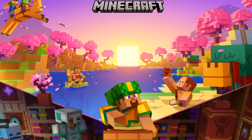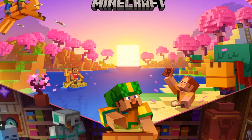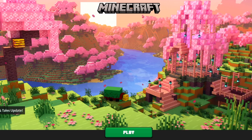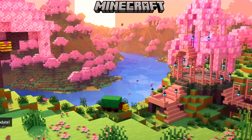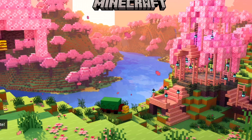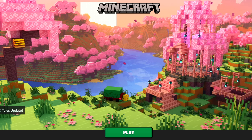Well, as you know, 1.20 came out yesterday and a very gorgeous cinematic has been added to the launcher. If you click on play here, you can see a new overlay, but it does have noise. And if you toggle this, that's a game changer.